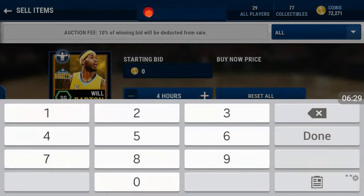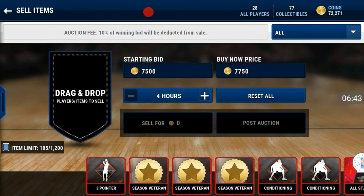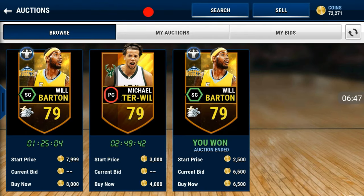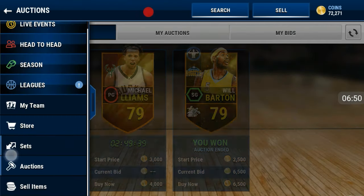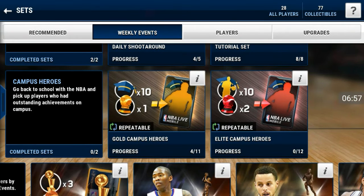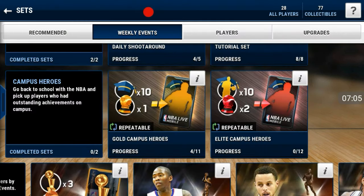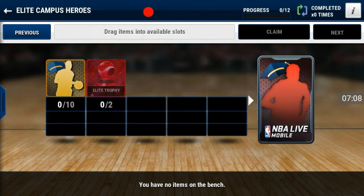This is a very easy way to make coins, especially if you do it in bulk. When those live events are out, you definitely want to grind them. Another way to invest is the campus heroes — grind out the live event, get the campus players, save them on your bench, then wait about three days after campus heroes ends. The prices will go up and you can sell them for more.